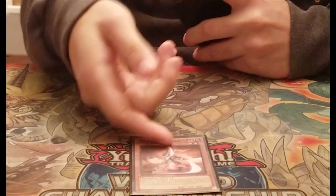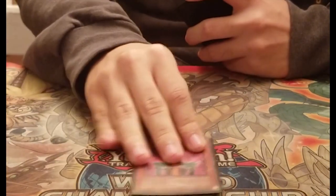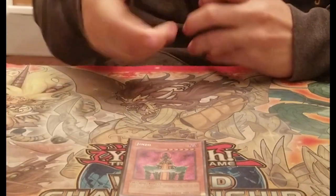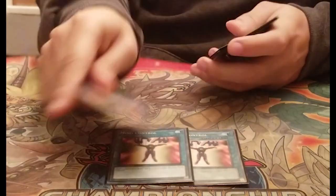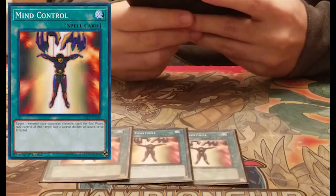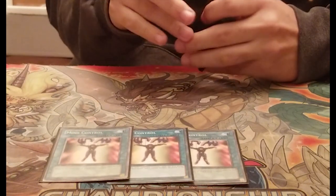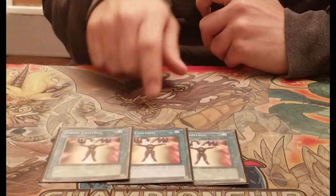Mystic Swordsman for when you're going second against face-down monsters — it's also good against your worst matchup, Gravekeeper's. Then Jinzo for any trap-heavy deck like the FTK deck or Chain Burn. For the mirror match, three Mind Controls — I'm a fan of this going second because in the mirror, whoever sets their flip effects and resolves them faster wins. You want the tempo advantage by stealing their monster and using their effects.